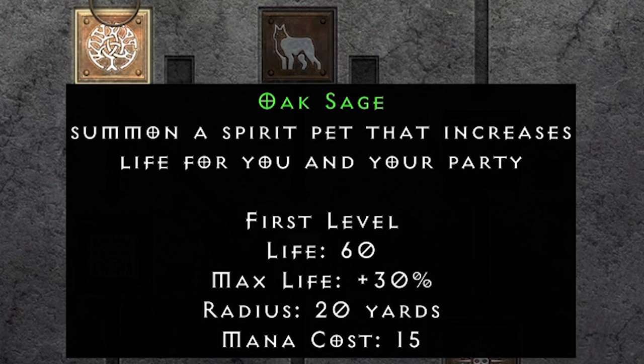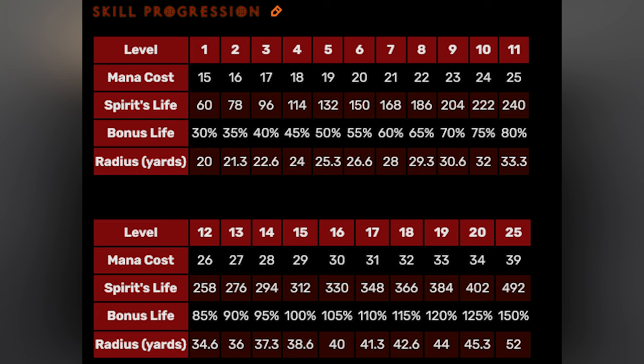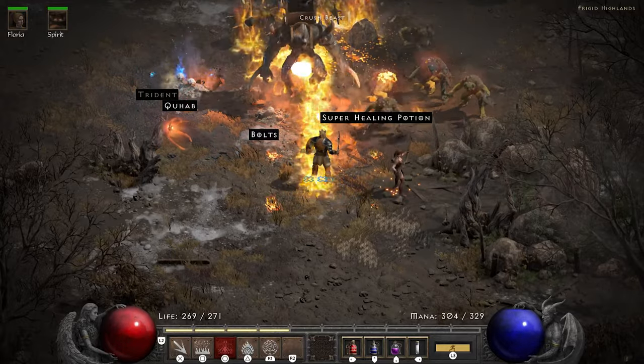Oak Sage is a summon that gives a huge boost to your life pool. Even at the first level it grants you an additional 30% of your life total. Even though my life pool unlike my Firestorms is small, 30% increase is just too much to ignore. Even at a base life pool of 200 this gets you 60 life, and at level 20 it nets you 125% extra life — literally more than doubling your life pool. In a challenge like this where every point counts, not maxing this out would be madness.